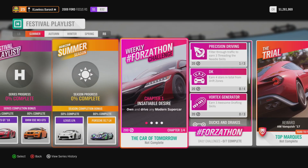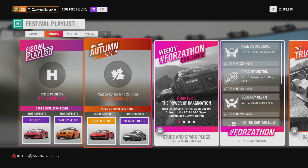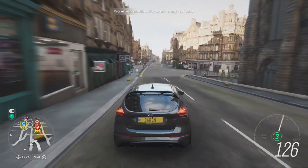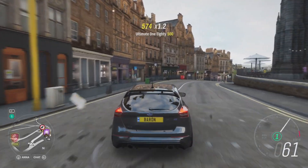Hey everyone, what is going on — it is Baron here. Today we're going to be talking about how to unlock the 488 Pista. As you can see, you can unlock it in autumn, so we're actually in the season before that, but once you get into that season you can begin to progress to 50% within the actual autumn playlist to begin to unlock it.